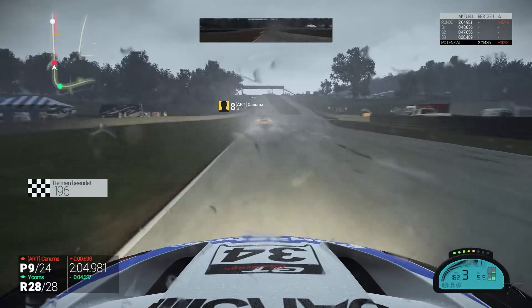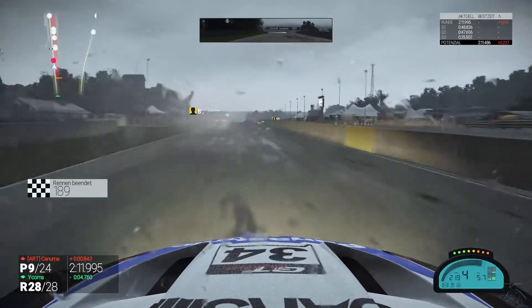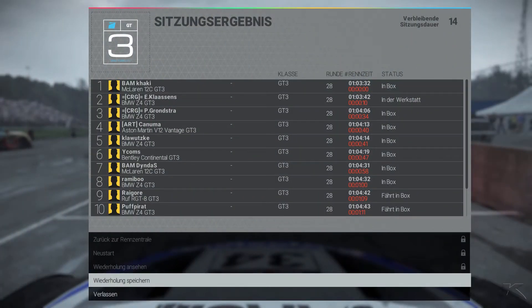There's a Project Cars bug showing us in 8th and 9th, but those are all lapped cars behind Kaku and between Kaku and myself. So we are finishing in P5, which is a really great result for us — finally a clean race. Kaku winning in the end, 10 seconds in front of Klaassenz with a really impressive pace, and Gronstra on the last step of the podium in P3. Kanuma in P4, me in P5 just 1 second behind Kanuma — 23 points for us in the championship. Wycombs in P6, Dindas in P7, Ramibu in P8, Rhaegor in P9, and PuffPirate in P10.